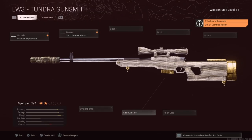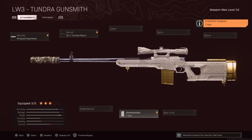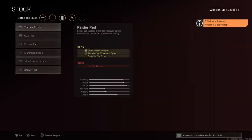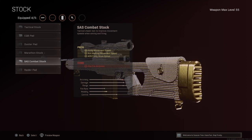I don't use an underbarrel. I use a seven-round mag — I like having seven shots, especially in quads. I do use the Airborne Elastic Wrap, and yes it hurts your firing move speed and mobility. But if we look at the sniper stock: firing move speed, aim walking movement speed, and ADS firing move speed.